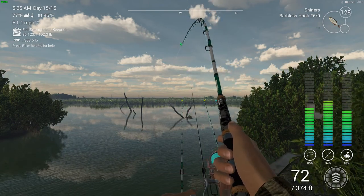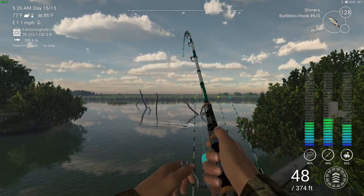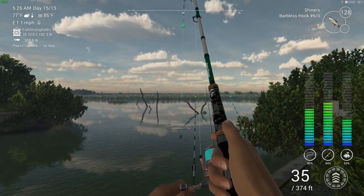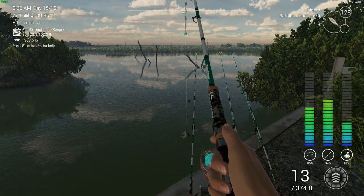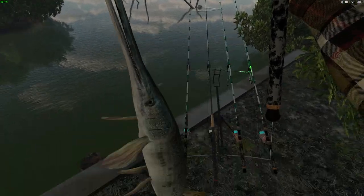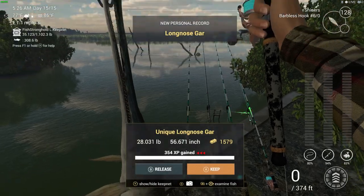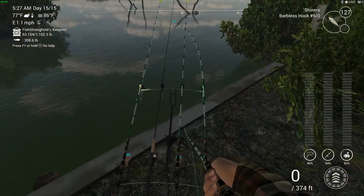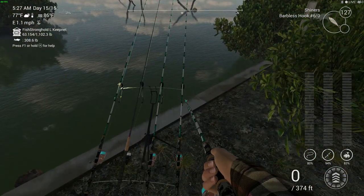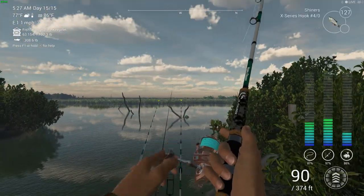Okay, the gar and snook when they're big are going to give you a good fight — keep that in mind. Here we go, here's a gar on the shiners — first gar, unique, 20.28 pounds! This is real time, no cuts or edits. I can't believe how quick that was!